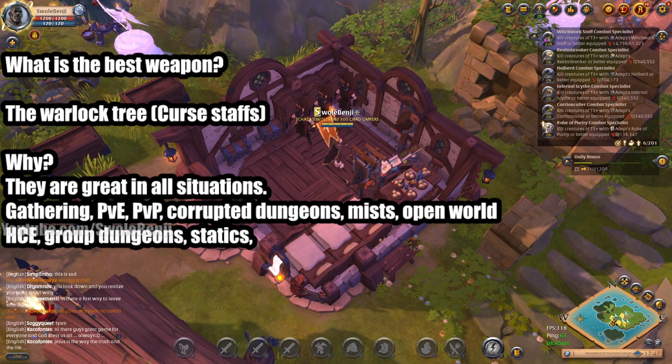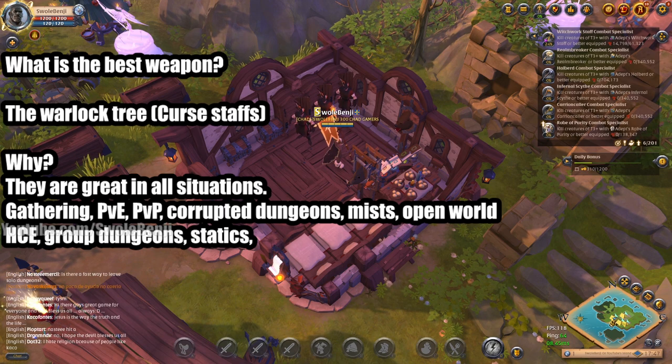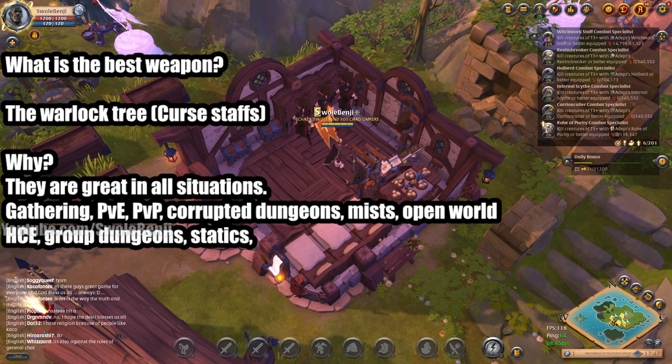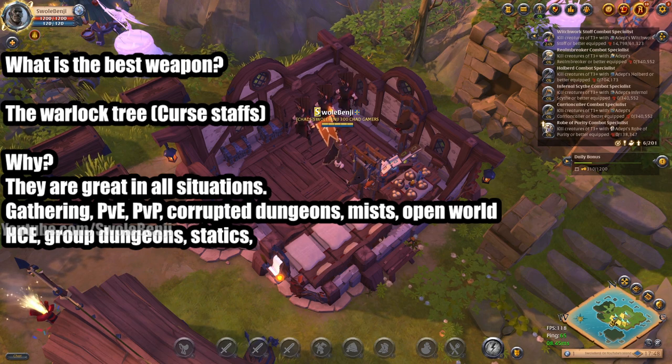Why are cursed staffs the best weapon? They are great in all situations across all of Albion Online. They are the number one most used weapon by the top gatherers in the game, amazing for PvE, and really hard to deal with in PvP. They can be countered, but people specifically run counters because they're so effective — if they don't have guardian helmets, cleric robe, or dodge roll, they lose 100%. They are one of the faster clearing weapons for corrupted dungeons, great for mists and open world. The weapons are cheap except for Shadowcaller, which is the most expensive weapon in the game. They're needed for hardcore expeditions, group dungeons, and you can solo statics with them.